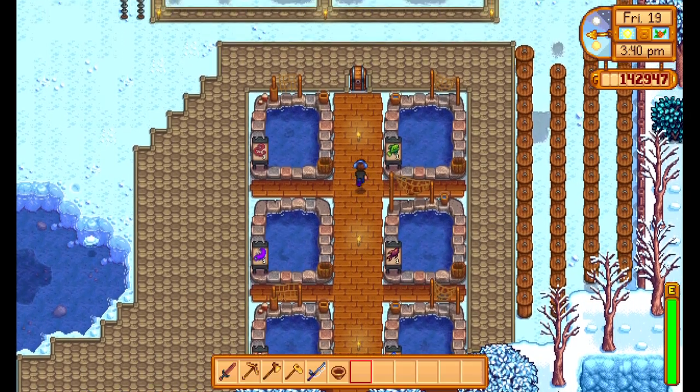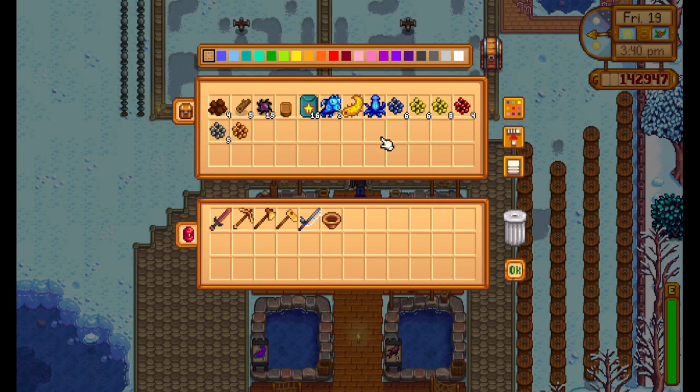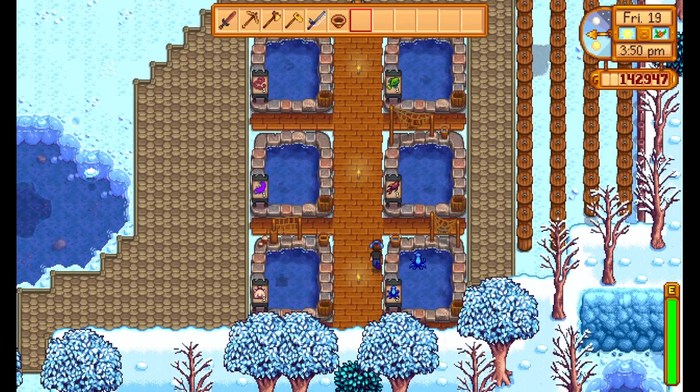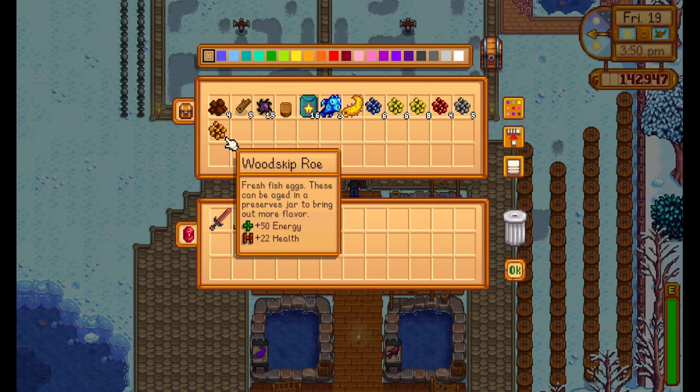I keep a chest at the top of the ponds just so I can keep the roe in there and whatever other stuff that drops. Actually I have another midnight squid, I'll throw him in here too to get things moving a bit faster. And then once the roe are out, you can take them out.